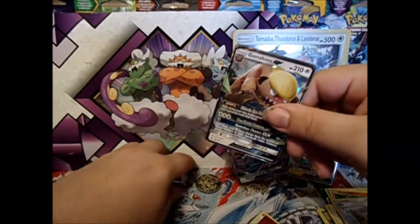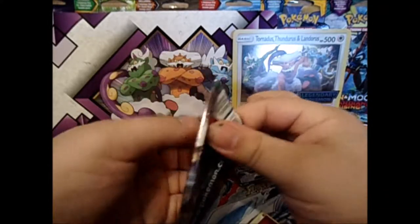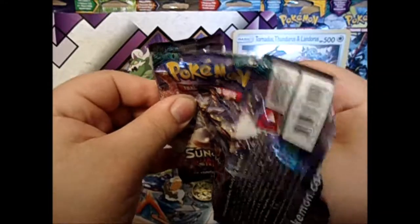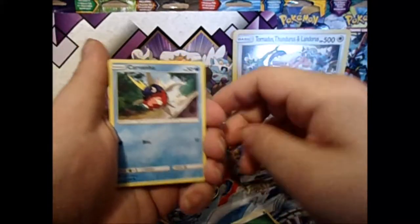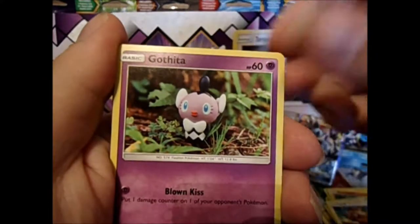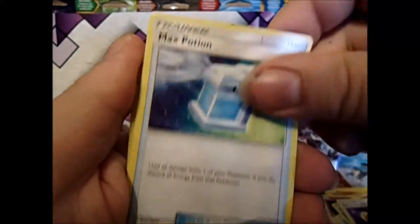Not that great, but a hit. Guardians Rising — can we get a Tapu Lele? I'm not asking for much, just a Lele. One, two, three energy, one and two. There's a Crabrawler, Patrat, Gothita, Gothorita, Castform, Tentacool, Gothitelle, Recycle, Max Potion, Aqua Patch reverse — nice — and an Oricorio.